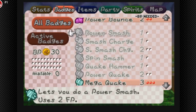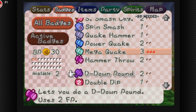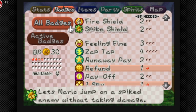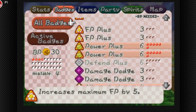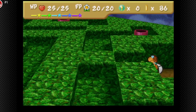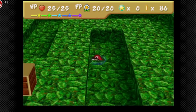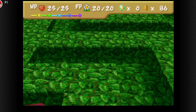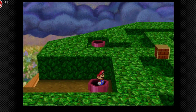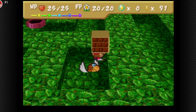Let's do another badge reevaluation. I don't think I'm gonna need D-Down Jump anymore. I'll keep Mega Quake, and I don't think we're gonna need Danger Strats anymore. Let's just get Quick Change back. This area is a maze, but I actually used to memorize it a lot — I just know the way through it. Make sure to get these coins.